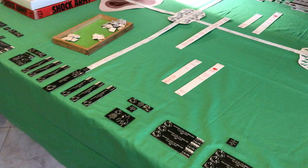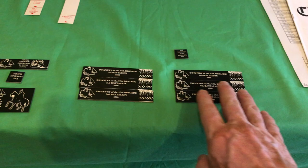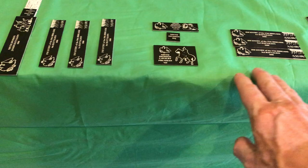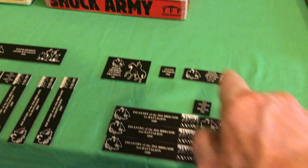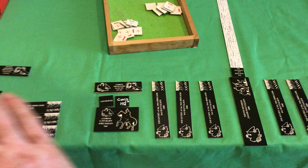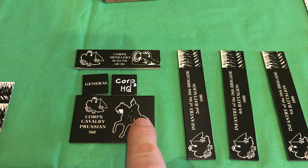What you get in the box is a core for each side — that's two divisions. Each division has, for the Prussians, two brigades, and then the core. Each division has its own cavalry and artillery, and a Jaeger battalion, with six battalions in each brigade, two divisions. Then you have the core: the general, his headquarters, corps artillery, and the core cavalry.